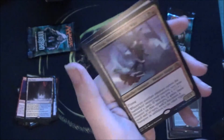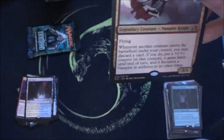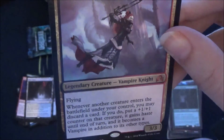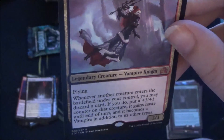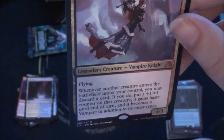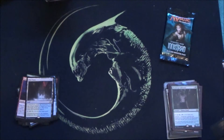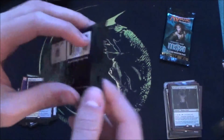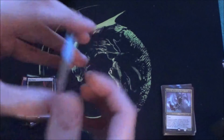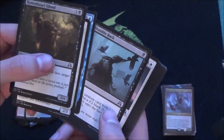Nice — that's a good mythic. A flying 3/3 for three: whenever another creature enters the battlefield under your control, you may discard a card. If you do, put a +1/+1 counter on that creature, it gains haste until end of turn, and it becomes a vampire. This is a good card, especially in combination with that red card I just pulled. And I need this card for my Inverter of Truth standard deck.